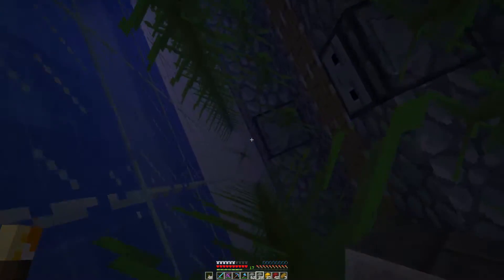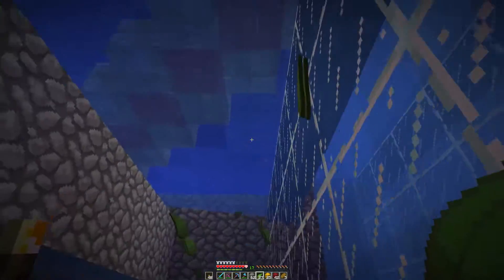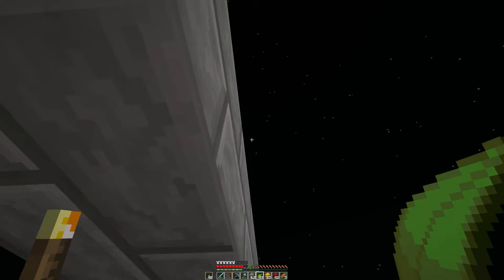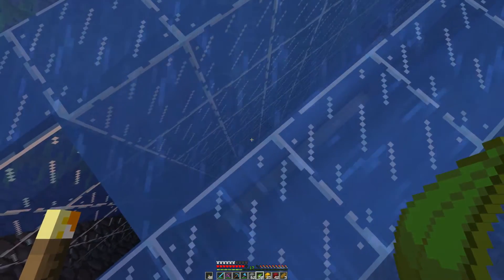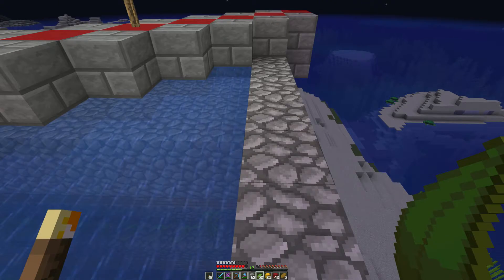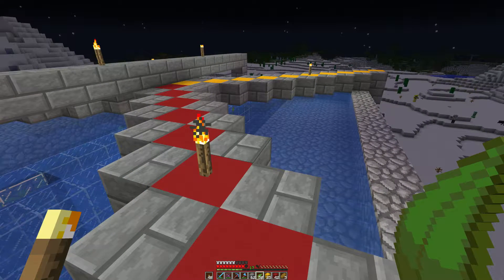The kelp shouldn't be growing this high - this one here hasn't grown at all, same as that one. I've just thought of how to solve the problem: put the water up one block so it will just flow into that one, or it will just flow down. I'm going to try and rectify this and I'll bring you back if I come up with a solution.